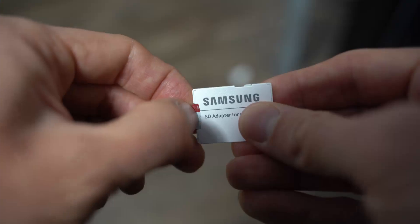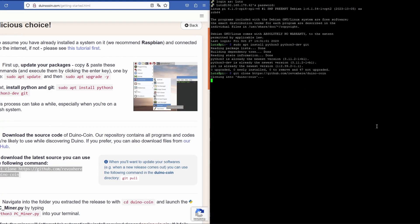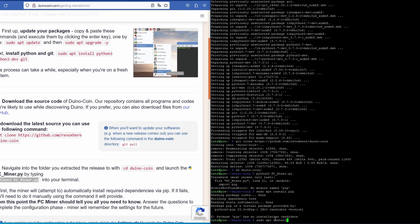To install the miner, I set up a fresh installation of my Pi. If you don't know how this works, I'll put a link in the description. Then just follow the step-by-step guide: install packages, clone GitHub, and run the miner. That was simple - but the coin is really cheap. We'll see in a few days if it pays off.